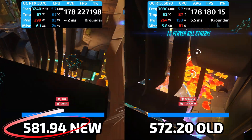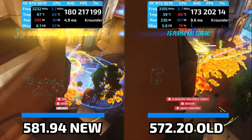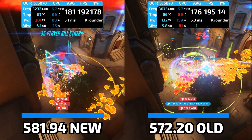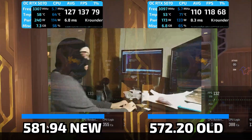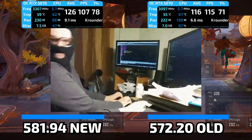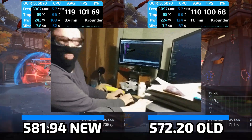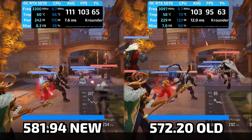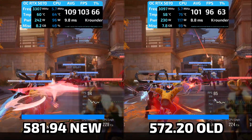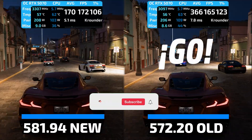Driver 581 is the latest release, representing 5 months of cumulative patches, frequency curve tweaks, and whatever emergency fixes NVIDIA's driver team has been scrambling to deploy. So I ran the exact same benchmark suite on both the launch driver and the current driver — same system, same settings, same GPU, same test scenes — to see if 5 months of driver updates actually delivered the performance we paid for, or if this is still a mess.